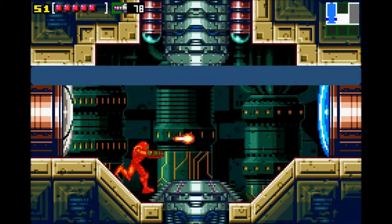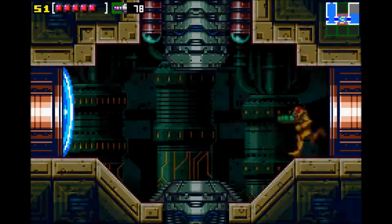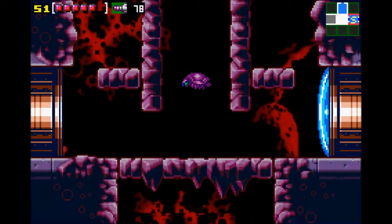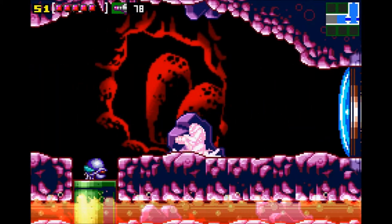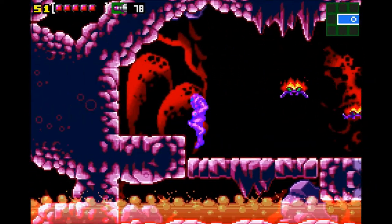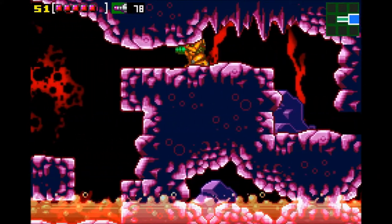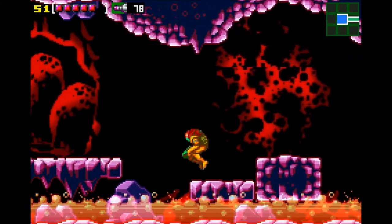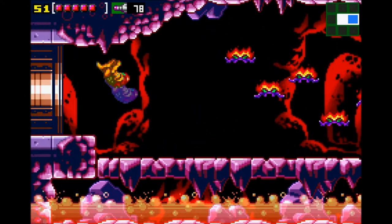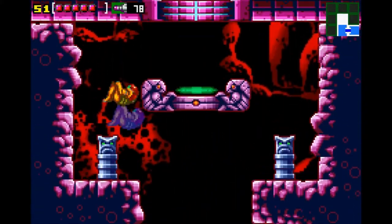You don't have to do this — I choose to, just because it's a little bit easier on me — but you can speed boost and shine spark across this next room. You gotta give yourself a little bit of room first, otherwise you'll get hit by that guy when he comes up. I'm sure you saw those missiles — we will be back for those, but we cannot get them yet. We first need to get the power grip. I think power grip is gonna be the end of it at the end of this episode.